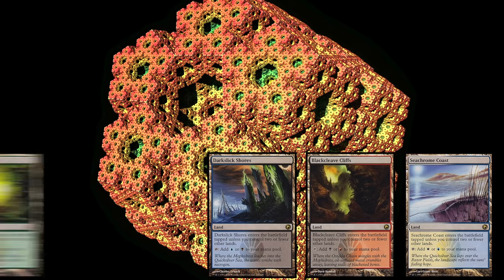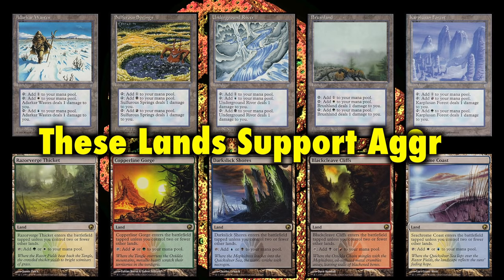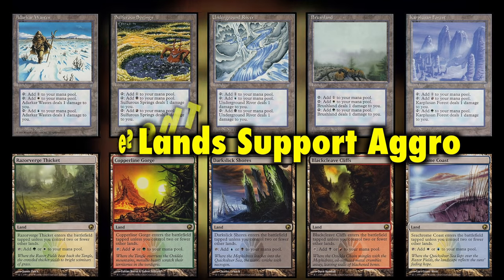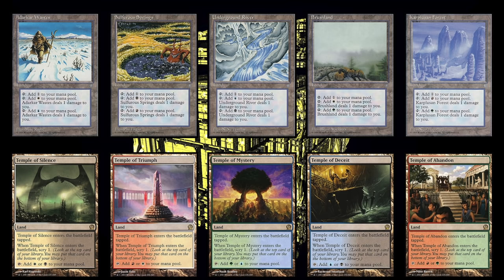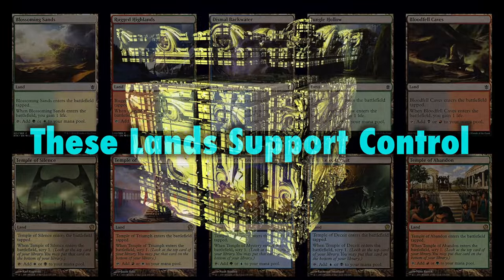Cube players want freedom — the freedom to play the archetypes and colors that they want to play. An unbalanced cycle of non-basic lands is the fastest way to tell people playing your cube that you're favoring a certain archetype over another. Try to include cards that support all the common deck archetypes. For example, if you want to support aggro, the fast lands from Scars of Mirrodin and the pain lands from Ice Age and Apocalypse are great. If you want to support control, the scry lands from Theros or life gain tap lands from Khans of Tarkir are exactly what you're looking for.